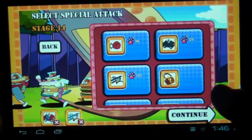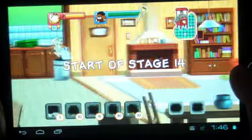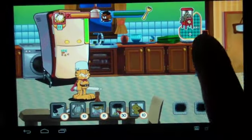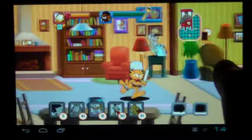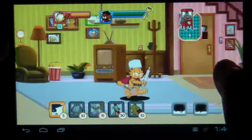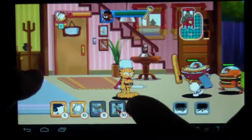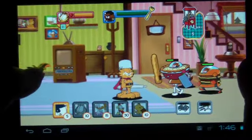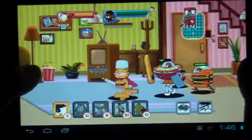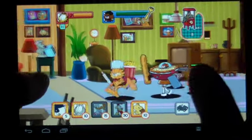Here we go. This is the popcorn machine. You'll see the numbers adding up, and when they get to the number of the character level, that's when you can call upon those characters — like here's the bird. If I just tap, I can avoid these guys and make them a little bit weaker as I go along.